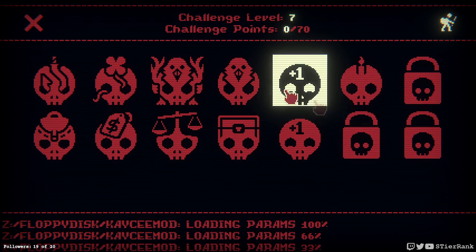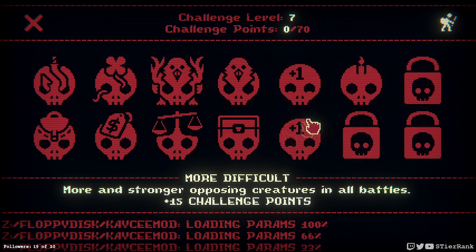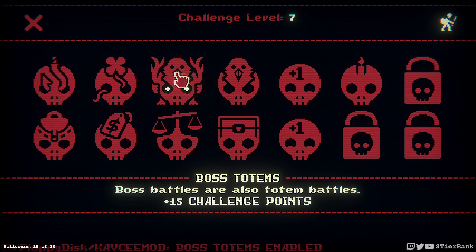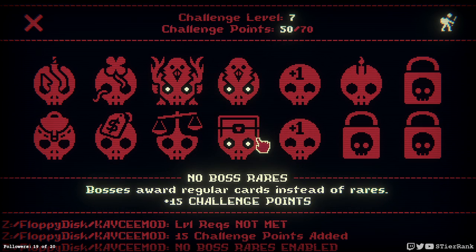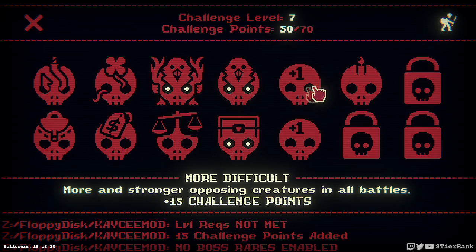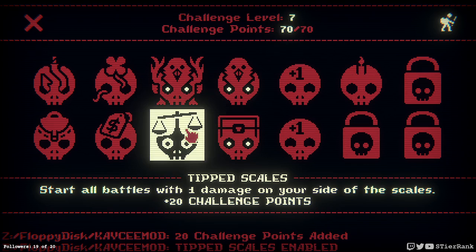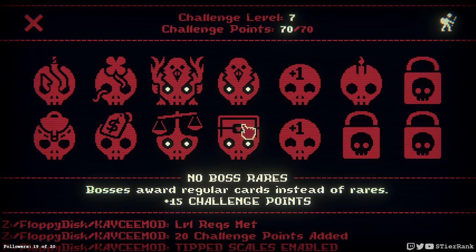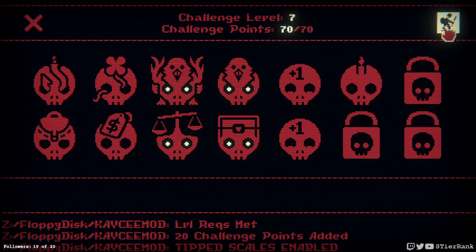Single candle is 30 points and we're trying to get up to 70 now. Boss and all totem gets us only to 35, no boss rares gets us to 50, we still need 20 more points. So I guess tip scales might be better than having to deal with more difficult, or single candle, so let's just roll with that and see if we can make some progress here.